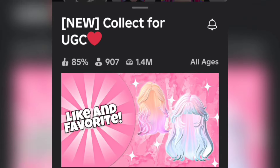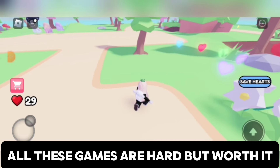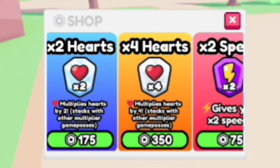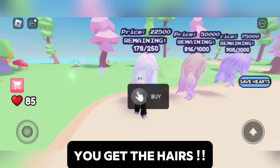Next game: Collect for Ugg. All you have to do is collect hearts. And honestly, all these games are hard, but worth it. If you really want the hair, collect the hearts. Painfully stare at the shop, and when you have enough hearts, you get the hairs.